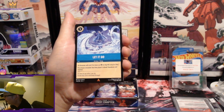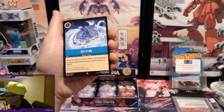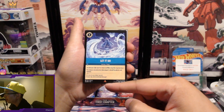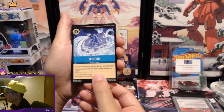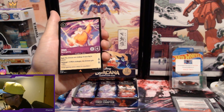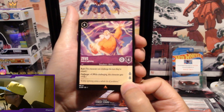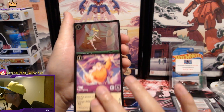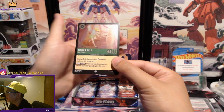Cheshire Cat. We have Let It Go — I think this is one of the more expensive ones, like a $10 card or so, might be the super rare or rare. And we have Zeus — really cool, throwing his lightning bolt. God of lightning, pretty cool.